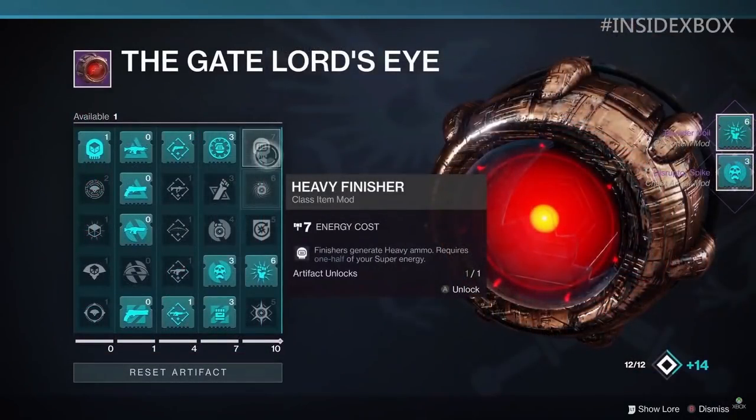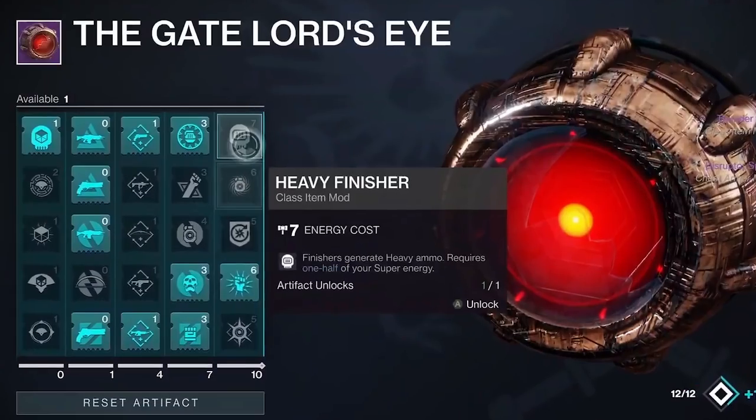The next mod is Heavy Finisher, another class item mod costing seven energy. Finishers generate heavy ammo but require one half of your super. You go in for the finisher, burn up super, but you generate heavy ammo for you and your entire team. It may not be useful for everything, but if we get something like a horde mode, this could be extremely useful.